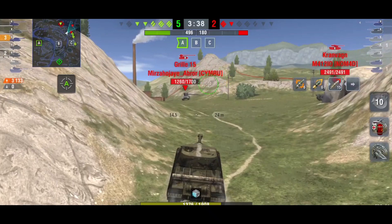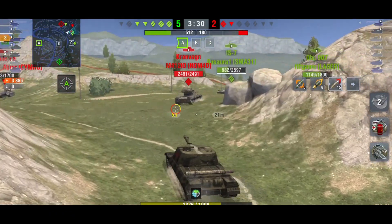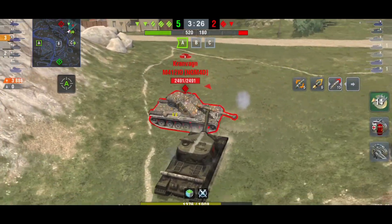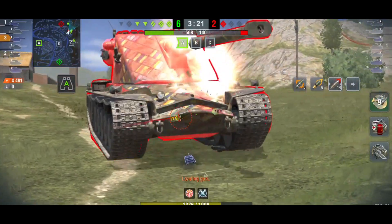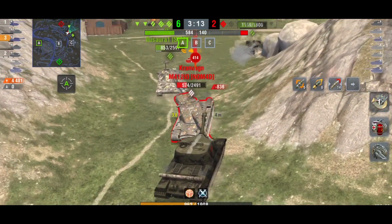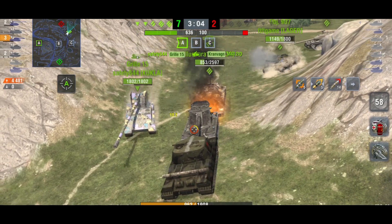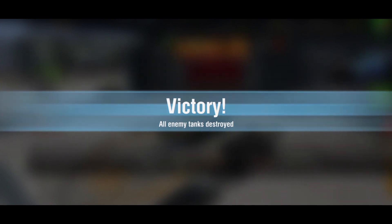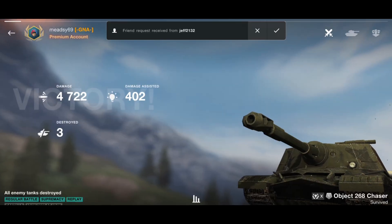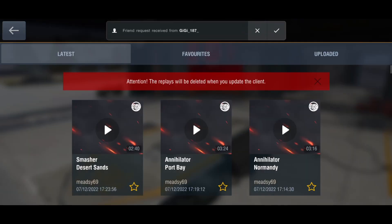We're almost at full hit points so we push forward — it's a five-versus-one, we're all going together. We aim for the Grille as the easier target and get 753 damage into him. We then go for the full-hit-point opponent, and I manage to hit literally the only part frontally where I'll bounce — stupid of me. But we get the win. Even though we camped at the start we managed to get 4.7k damage, a first-class result, and even the Sniper medal.